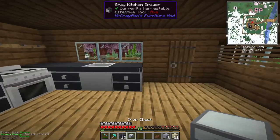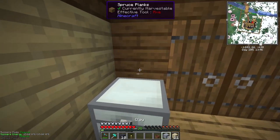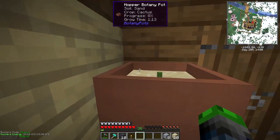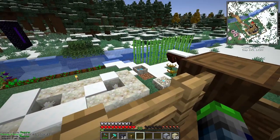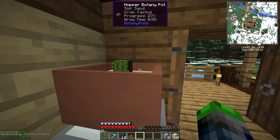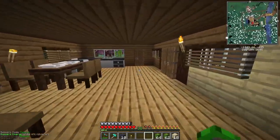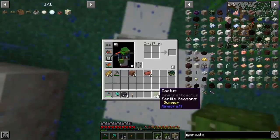What we're going to go ahead and do is put this here in this corner with these around it. That is going to grow our cactus so we can get more. We're going to make more and more of these - each one of these cacti we can throw into our little thing over there and turn them into slime balls.